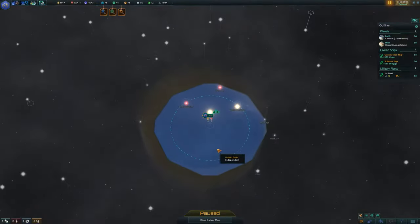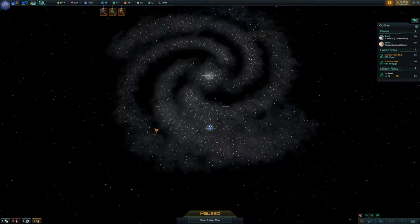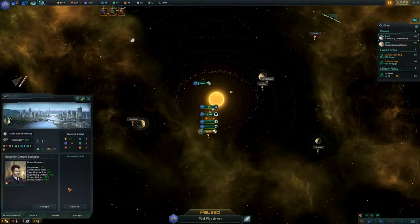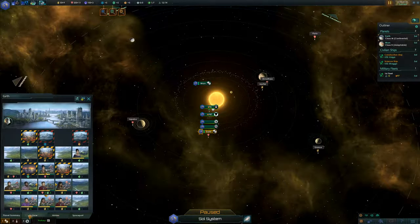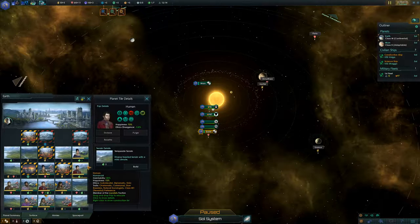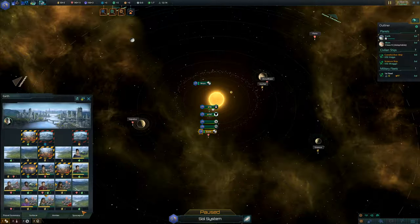Sol starts out with six energy and eight minerals — not too bad. We're pretty much in the center of the southern half of the galaxy, and we start with both Earth and Mars. Earth starts out with decent production on minerals and energy, but low on food production, so I want to retask somebody for that. We're gonna need minerals for building everything, so I don't want to cut down on mineral production. Let's put someone here and get a hydroponics farm going.